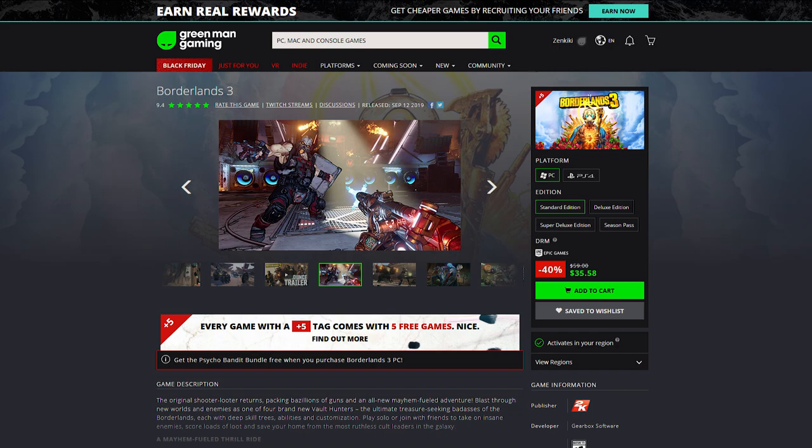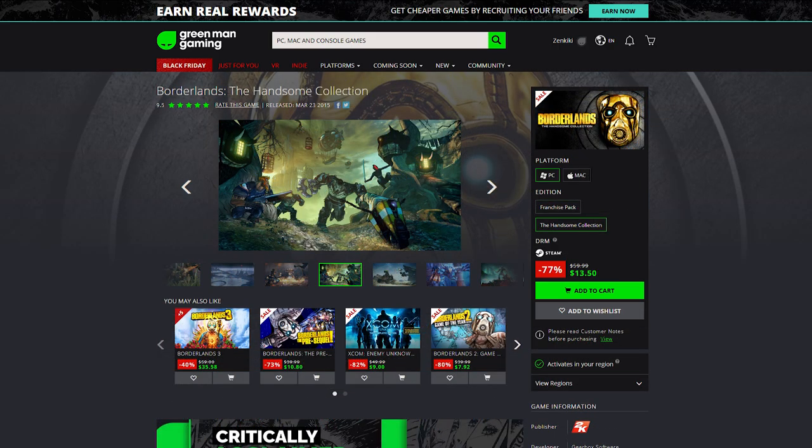As a side note, this is an Epic Game Store game currently — it's not on Steam yet, it's coming to Steam next year, so the key you'd be getting is an Epic Game Store key. If you've never played Borderlands before, you can also pick up the Handsome Collection at a deep discount — that's Borderlands 2 with all the good DLC, which I think is one of the best jumping-on points. I'll also put a link to our original Borderlands series in the description.